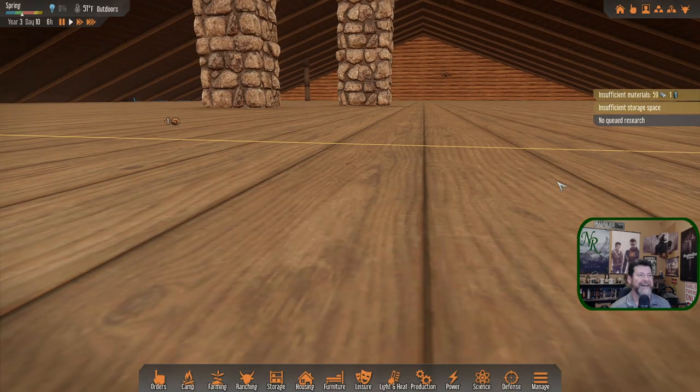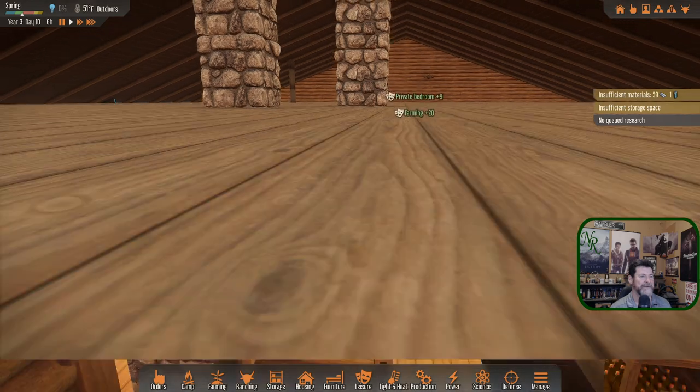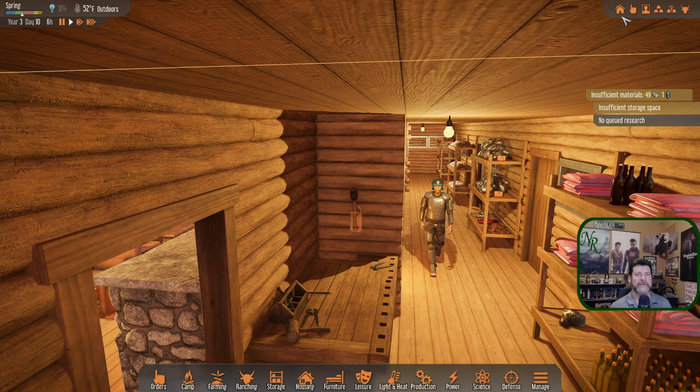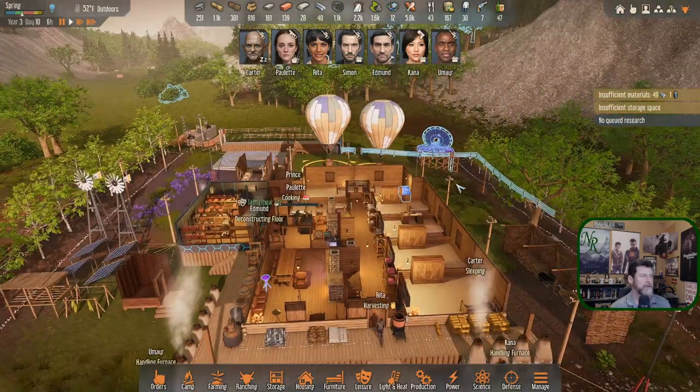I discovered something - we have an attic! Look at that - there's the stove flue and the fireplace chimneys. I wish we could access this space; this is good storage up here. We have to build storage spaces down there outside today because we're full here. We just need a staircase.